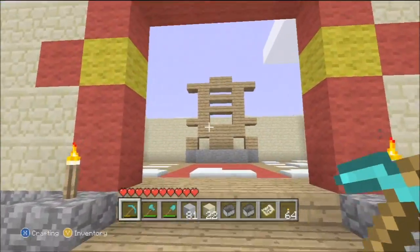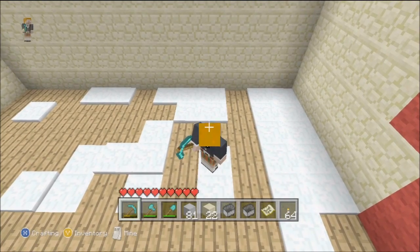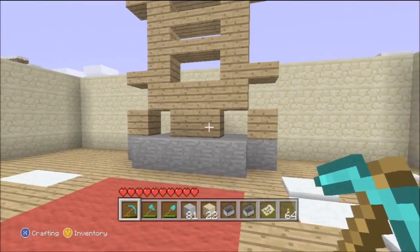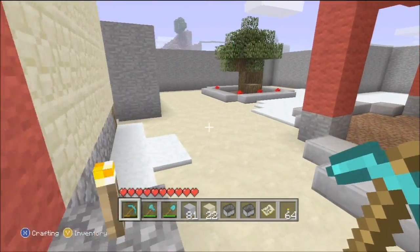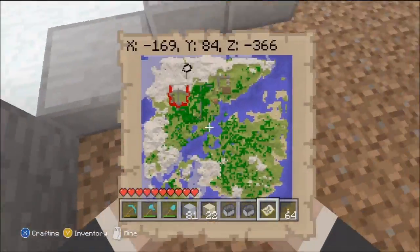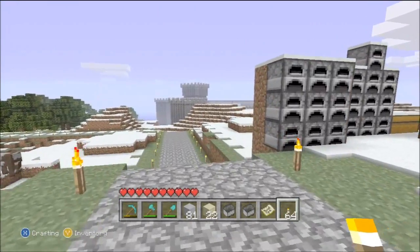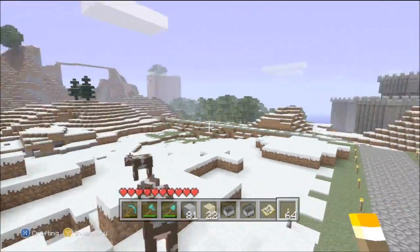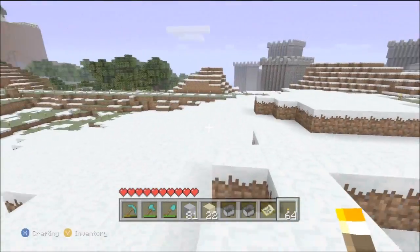There's an arena for fighting and a meditation place, and some kind of symbol. That's quite good. I'm really liking the builds that my friends are doing on the world. And as you can see from yesterday's video, I had an update of the castle, so that's good.